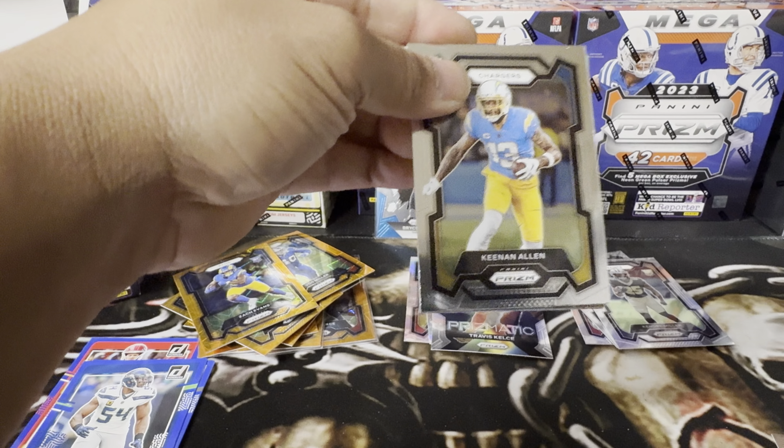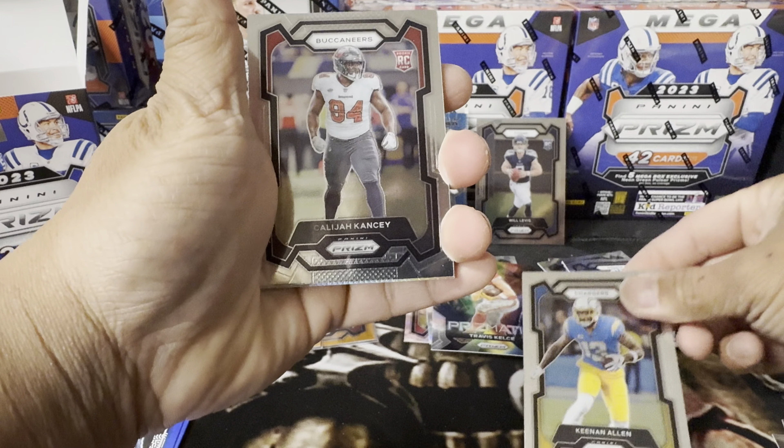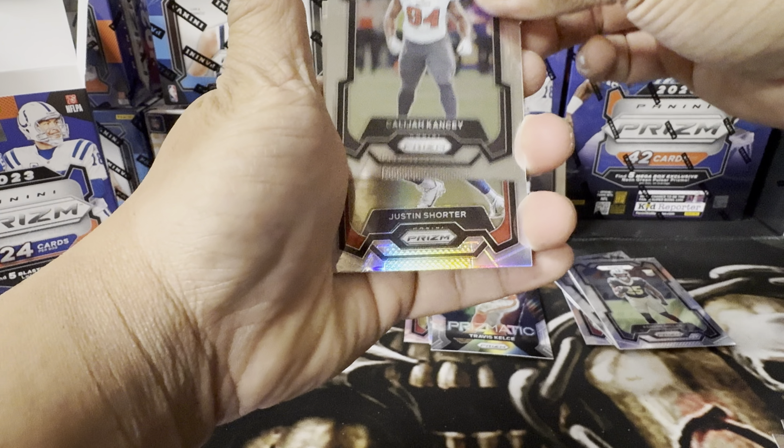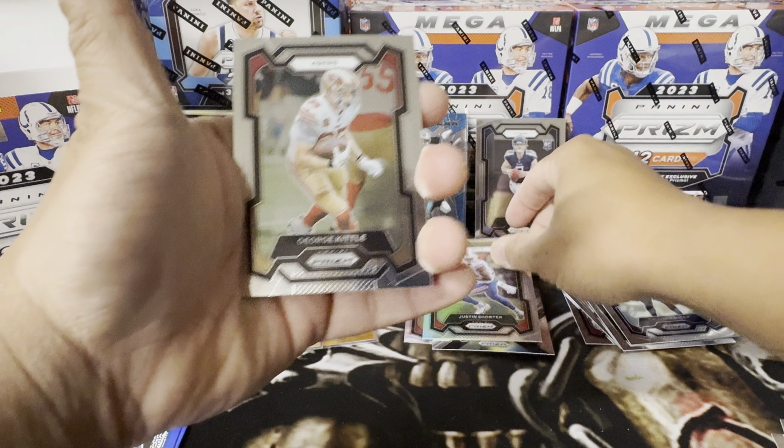My palette is getting dirty. Keenan Allen, Elijah Kenny, and on the silver — rookie Justin Shorter and George Kittle. Two more packs baby!